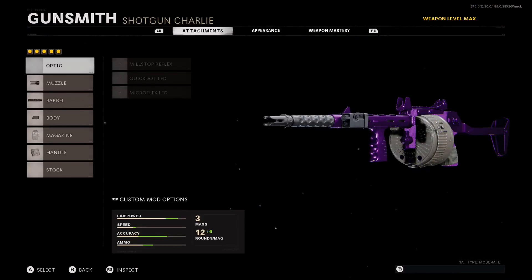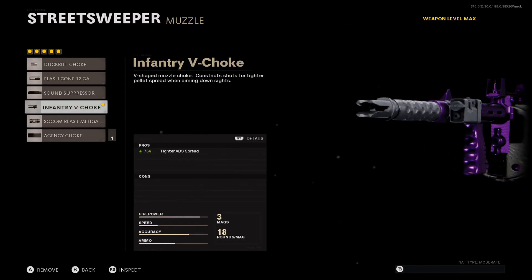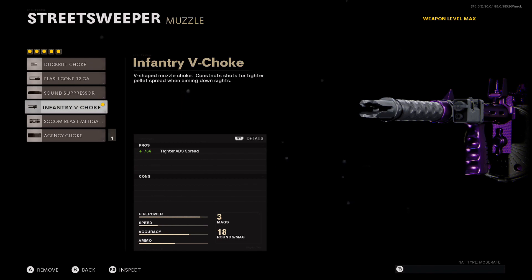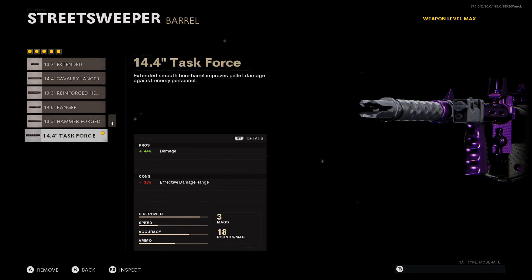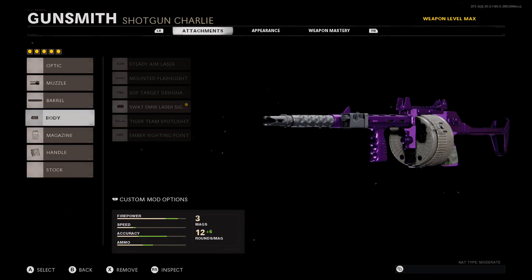First things first, I put on the Infantry V Choke for better accuracy. Without it, some people might prefer a wider pellet spread, but that tends to reduce a lot of the actual damage effect on your target. If you're shooting a zombie from a further range, this makes your aim more accurate, so I consider it very good. The next attachment is the 14.4 Task Force barrel for the extra body damage.